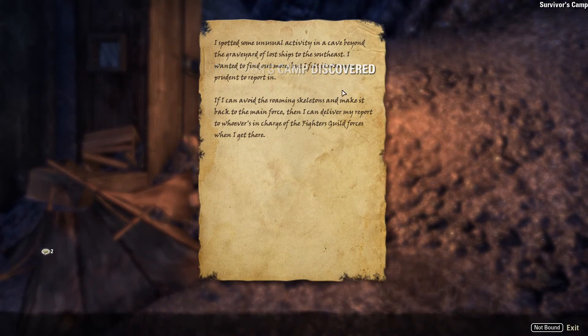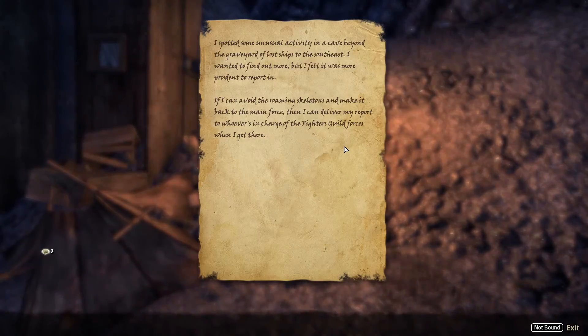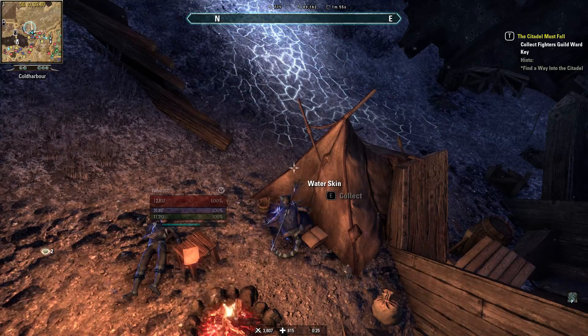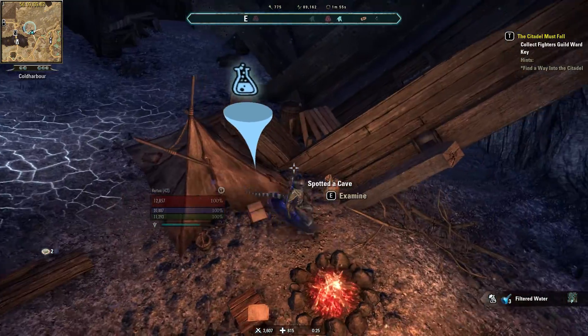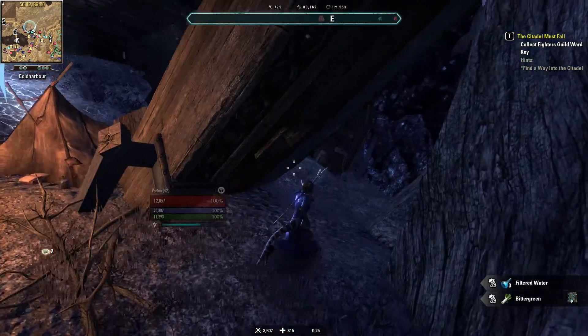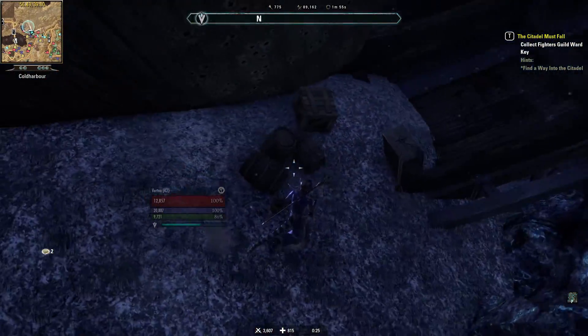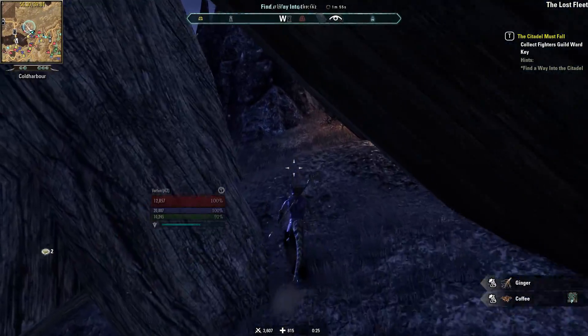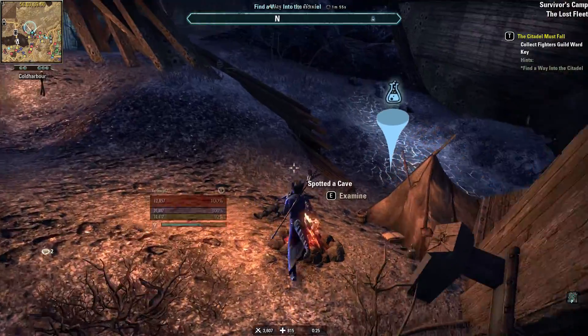Spotted some unusual activity in a cave beyond the graveyard of lost ships. Wanted to find out more, but thought it was more prudent to report in. If I can avoid the roaming skeletons, make it past the main force, then I can deliver my report to whoever's in charge of the Fighter's Guild Forces. When I get there. Well, looks like you did make it — though you died. You relieved yourself of duty, soldier. Also, I said 'duty.' Again, focusing on the important stuff.